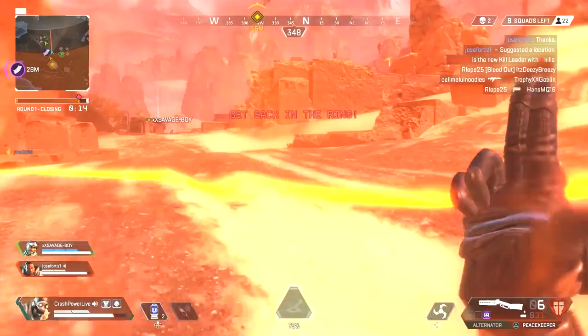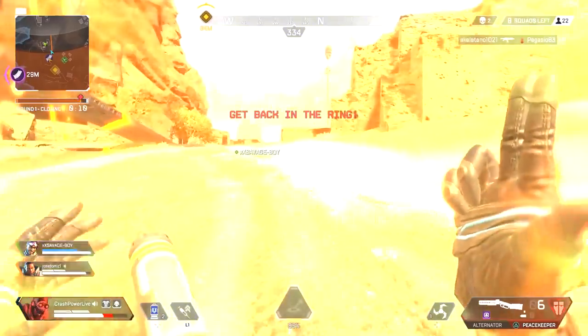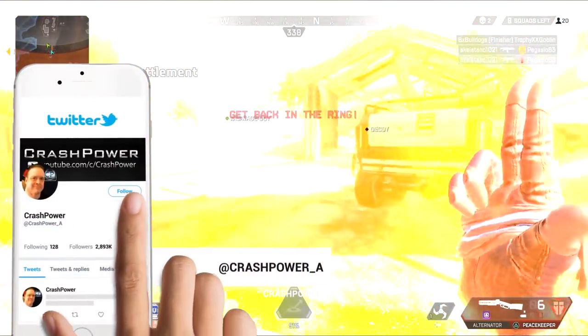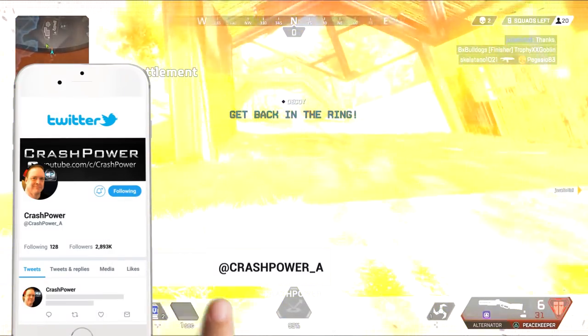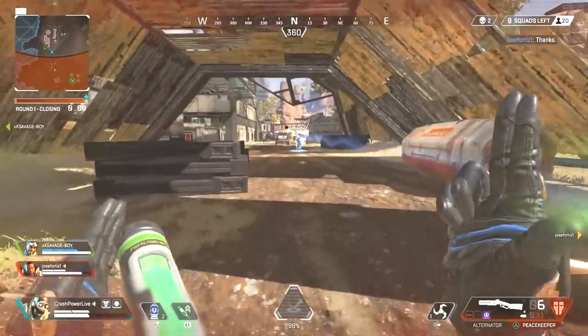When it comes to running out of the storm or making it to the next ring in time, though Wraith does have a portal ability to allow teammates to travel quickly to the next portal, Wraith herself has to run at regular speed to place both portals. No one can do it better than Octane when it comes to making it to the next ring.